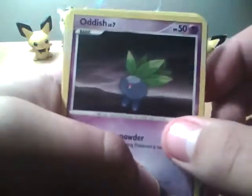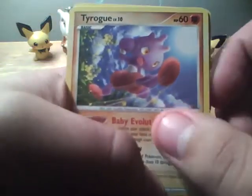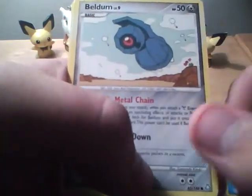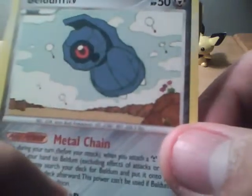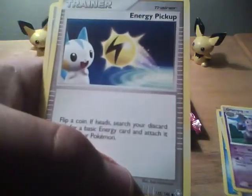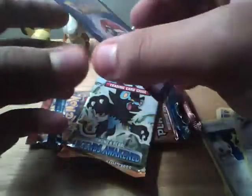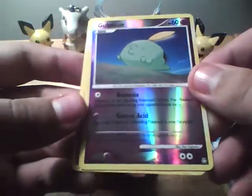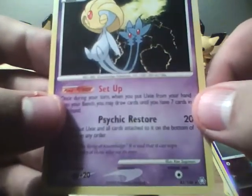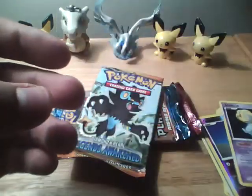We got an Oddish, Horsea, Tyrogue — kinda cool. Beldum, looks like crayon artwork almost. Grumpig, Energy Pickup Trainer, and Swellow — kinda cool Swellow, pretty nice. The reverse is a Gulpin, and a Jolteon non-holo. Pretty nice though — I like the little thunderbolts there in the background. That's pretty cool. That's that pack.